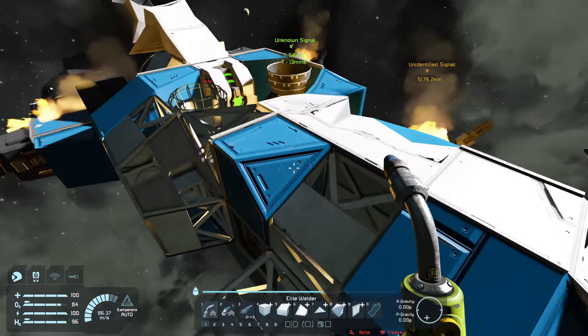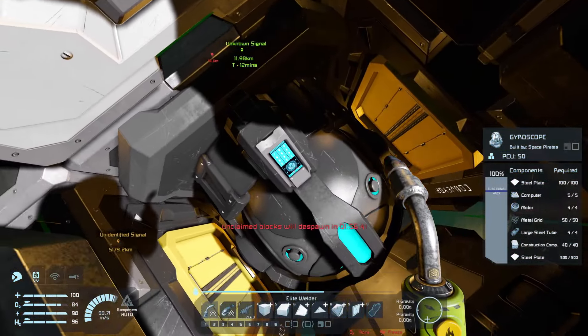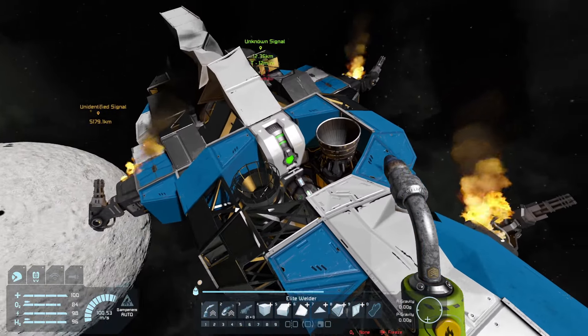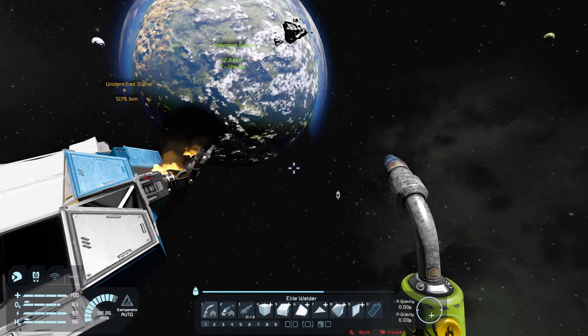We probably need to take out the gyroscope because it has some override on it. Let's take that off — there we go. Worse for wear but we have another Imp, so we can always take care of that. The only other problem is finding our ship — where did our ship go? I have no idea.